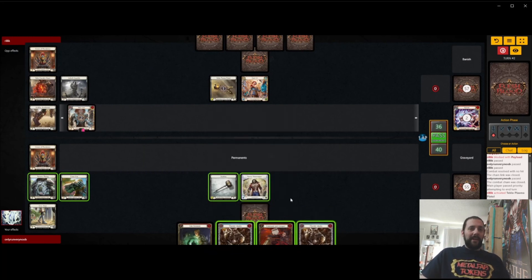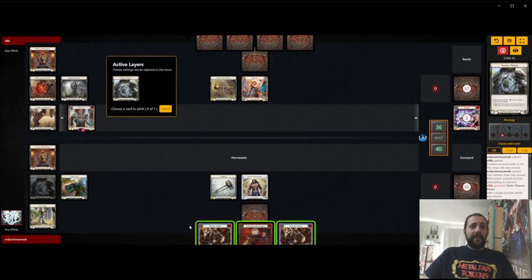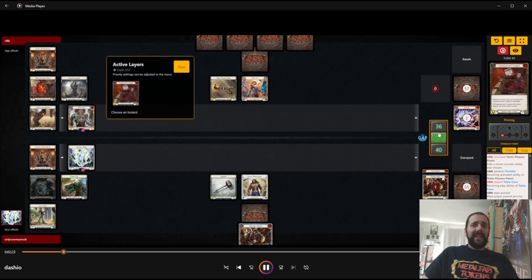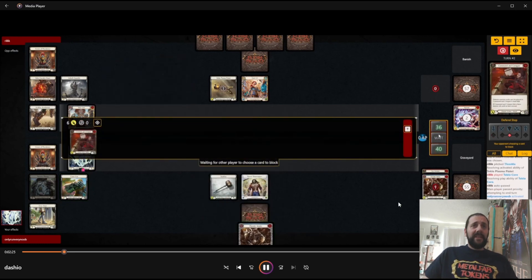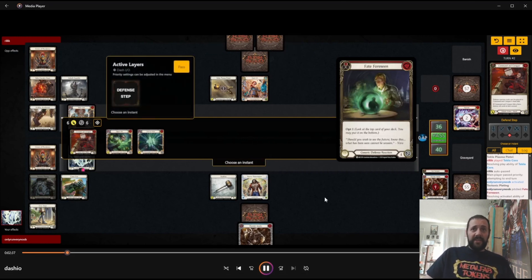With all these cards behind they might be afraid of a Pummel — they might be even more afraid if we had our Resource Token with the Pummel on it, which is really sick, I can't wait to start playing with that live. It looks like I do filter out my Fate for Seen here. Maybe when I was playing this game I was thinking: if they're on Tecloplasma Pistol, that must mean they have Pistol items, in which case I don't really want my Defense Reactions, I kind of want to be aggressive.